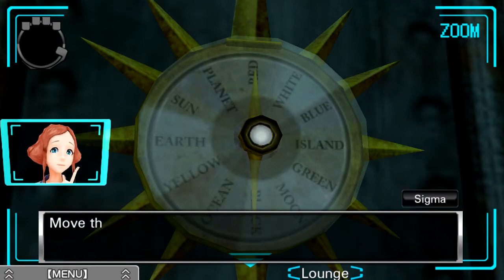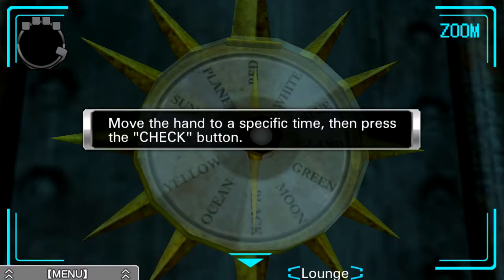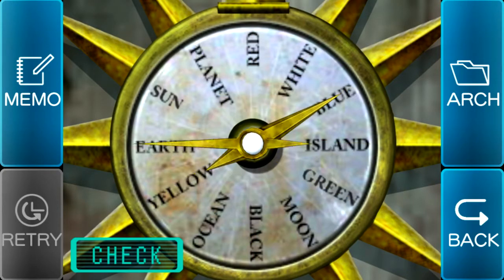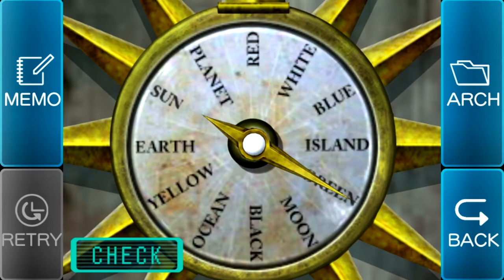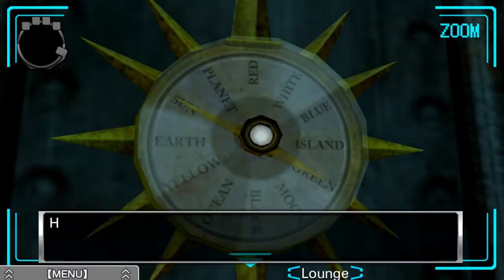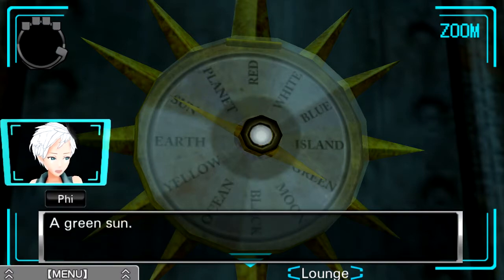I put the hands on the clock but nothing's happening. What if you move them? Move them where? I don't know — experiment. Let's give it a try. Now we can say, what would be 4:50? So we'll move one of the hands — this is the minute hand I have currently. Three, and then four, and then 50 would be here. So green and sun. That puts the short hand at green and the long hand at sun. A green sun.